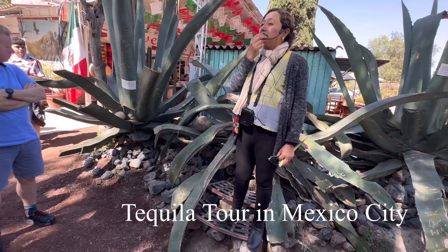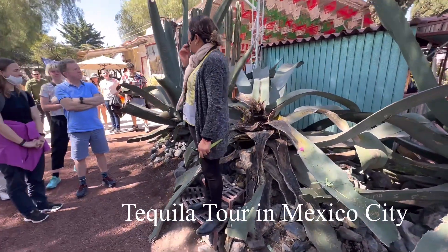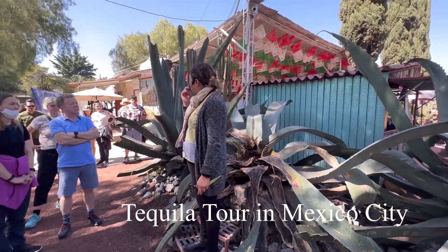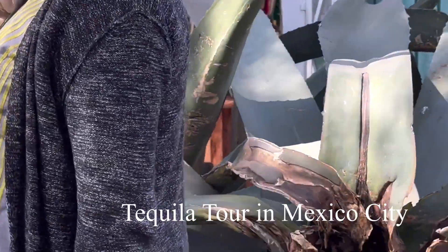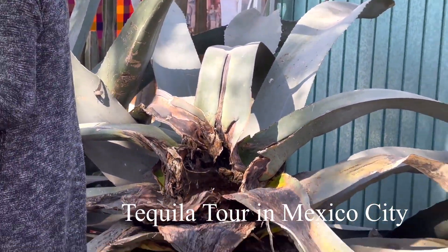We have this plant. This plant is from the family of the agaves. Do you know the agave? The agave is the plant that gives us tequila. The name of this plant is maguey. When the maguey is seven to eight years old, we need to cut the leaf at the center of the plant.